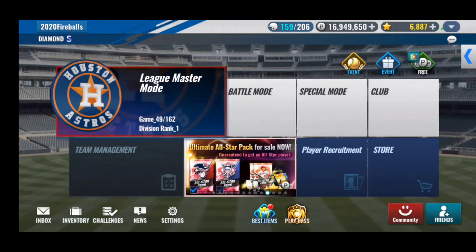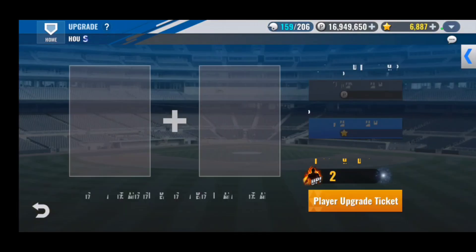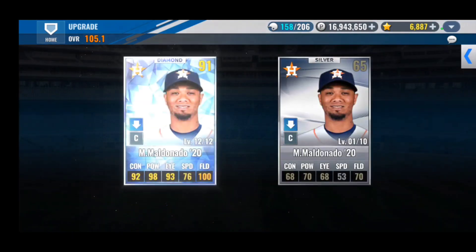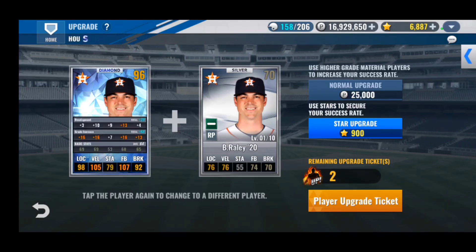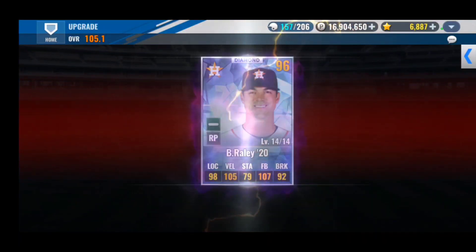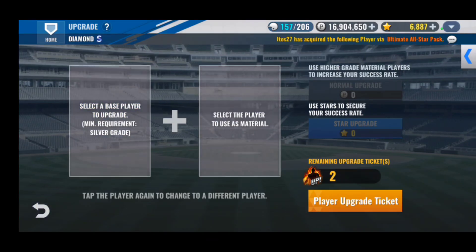Let's go ahead and do upgrades and then do that all-star combo — not that we'll get anything from it. We'll do this Martin Maldonado and see if we can get success. Nope. Alright, Brooks Raley — this one I really want to go up. It's a decent card and no success there either. Anything in the backups? Just that Story — nope.